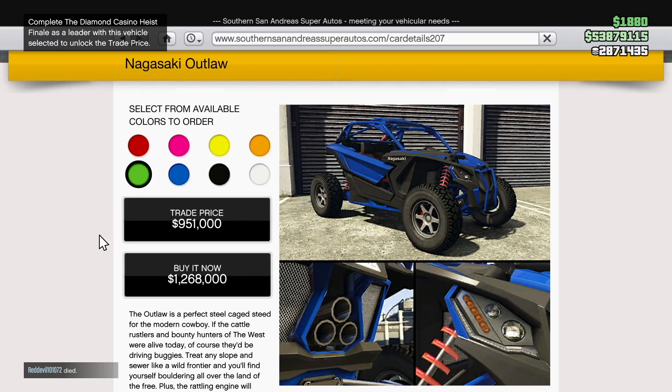We also have a new ATV in the game called the Nagasaki Outlaw, available for the trade price of $951,000 or the buy-it-now price of $1,268,000.